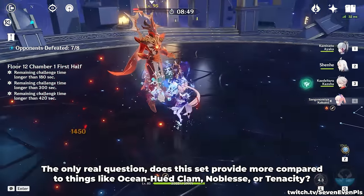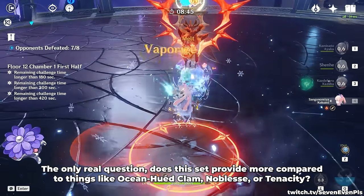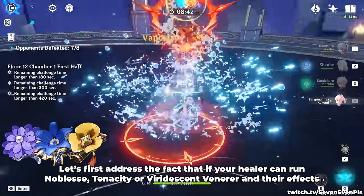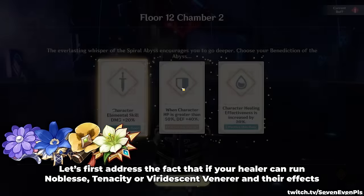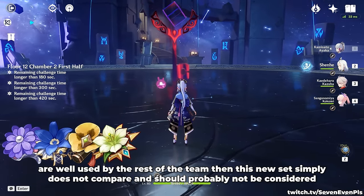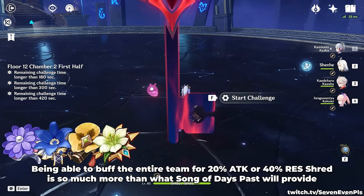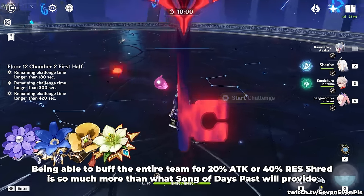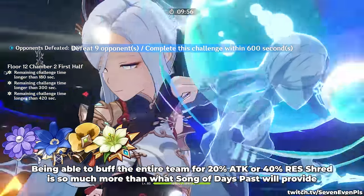The only real question: does this set provide more compared to things like Ocean-Hued Clam, Noblesse, or Tenacity? If your healer can run Noblesse, Tenacity, or Viridescent Venerer and their effects are well used by the rest of the team, then this new set simply does not compare and should probably not be considered. Being able to buff the entire team for 20% attack or 40% resistance shred is so much more than what Song of Days Passed will provide.